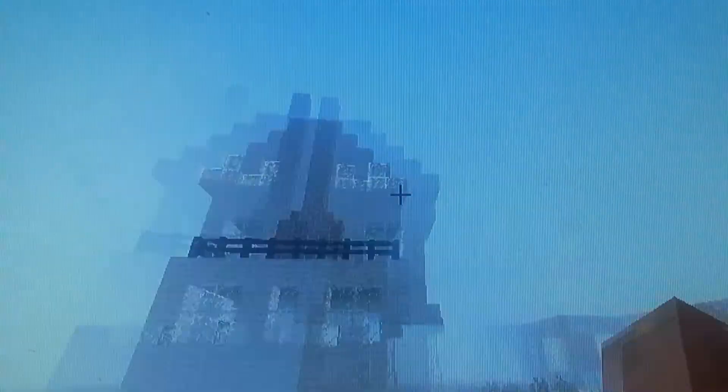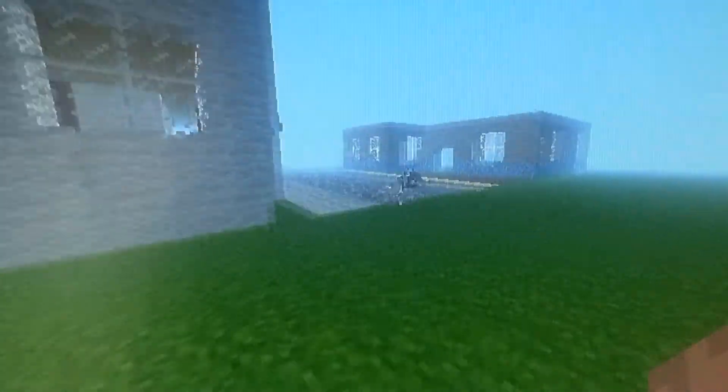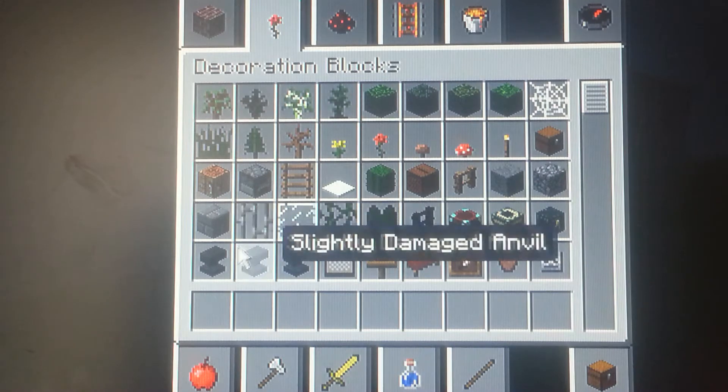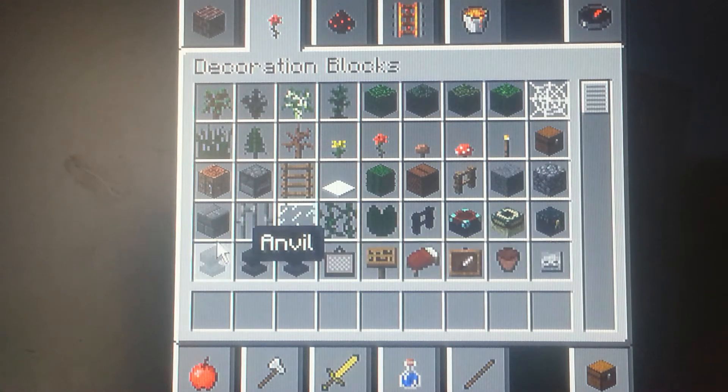I built this house on Minecraft 1.3.2, which was a really old version. It didn't even have anvils. I mean, what are you gonna do without this beautiful device right here? Right here — these three. These two, not as much. This one is the main one, right here.